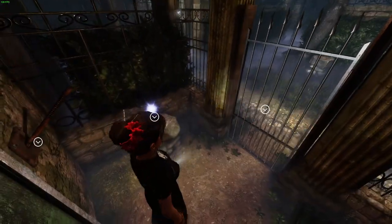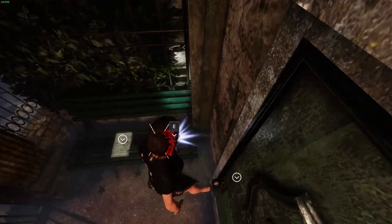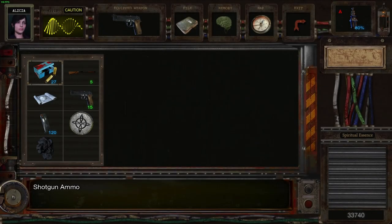There we go, let's grab this. Wonderful - so we have the lion's head. Curious. We have some shotgun shells bringing this up to 27 plus 5, so 33 shotgun shells. Good enough.